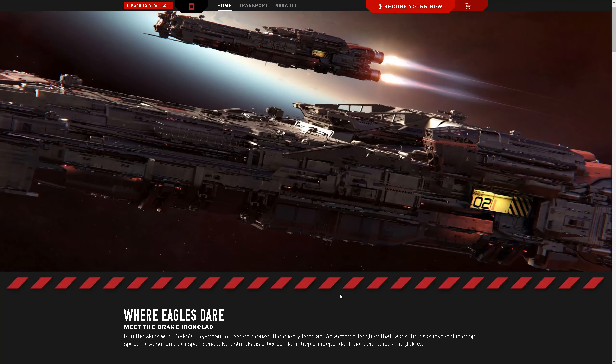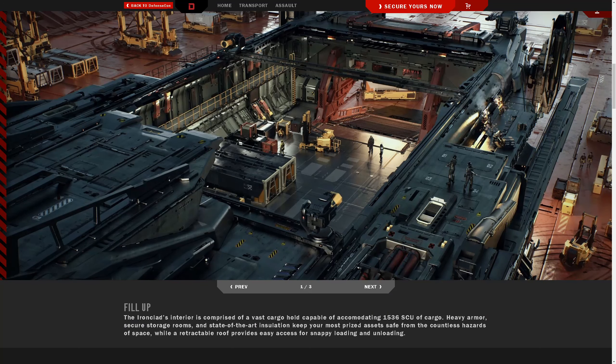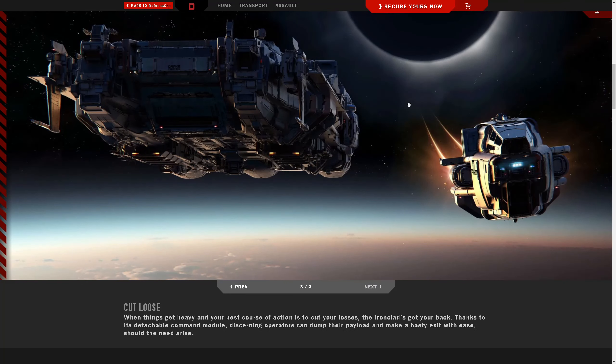Where Eagles Dare meets the Drake Ironclad — this is Drake's juggernaut of free enterprise. When I first saw these images the scale of this thing really struck me as massive. The interior has a vast cargo hold of 1536 SCU. It also has some secure rooms up top. It has a whole bunch of turrets to help defend itself, and a detachable command module which is also going to feature a quantum drive. So worst-case scenario you can take the most valuable stuff — the people and maybe some of those secure illicit goods — and cut loose if you need to.